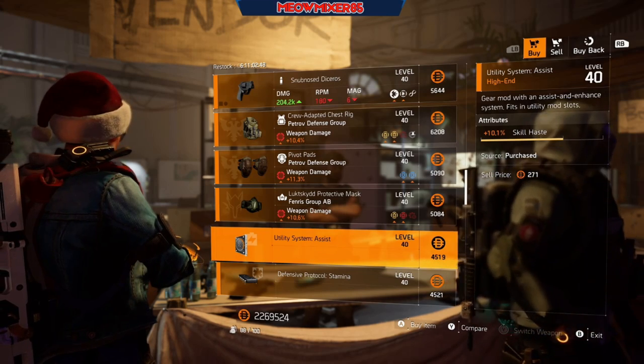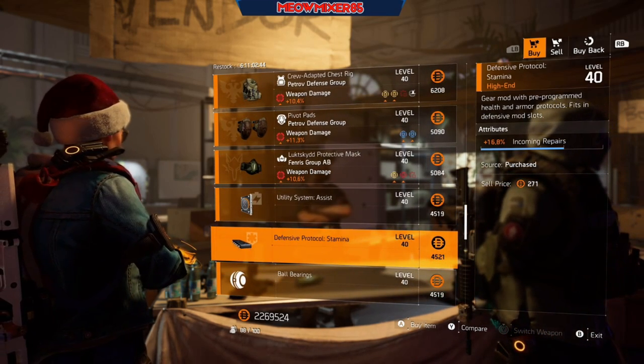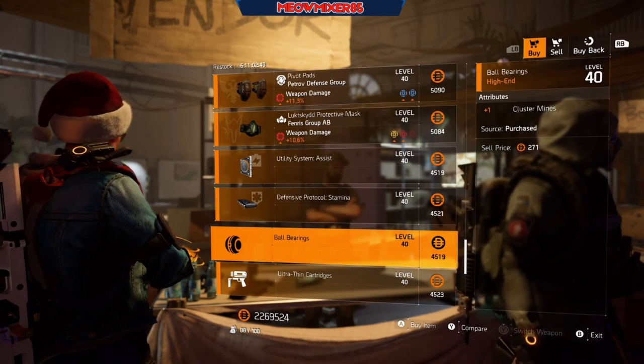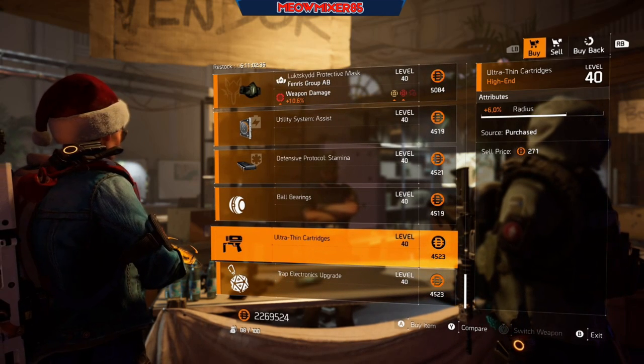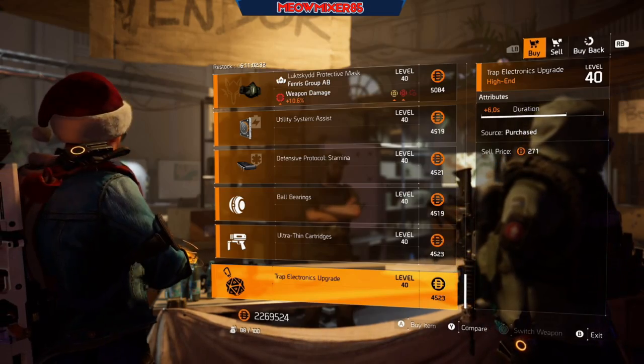A Fenris mask with 10.6 weapon damage, 10.1 skill haste, and 6 weapon handling. A utility mod with 10.1 skill haste, a defensive mod with 16.8 incoming repair, a seeker mod with +1 cluster mines, a chem launcher mod with 6 radius, and a trap mod with 6 duration.